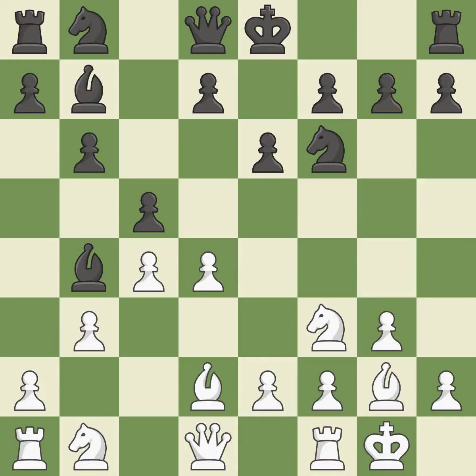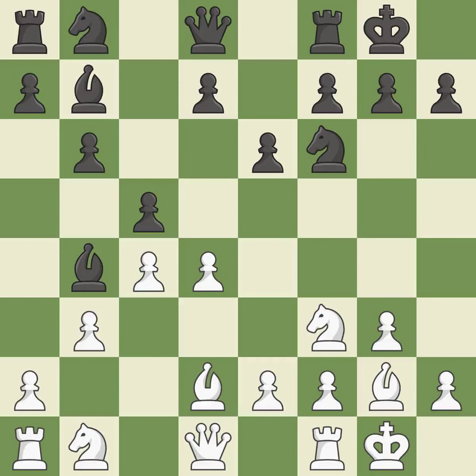Castling gets the king to a safer square out of the center of the board, while also developing a rook. Castling kingside tends to be safer because the king is further from the center. Castling to the same side of the board as the opponent avoids some of the attacking play associated with opposite-side castling. It is the last book move.